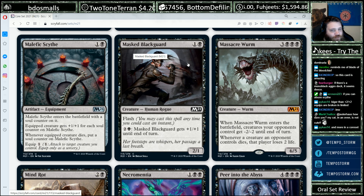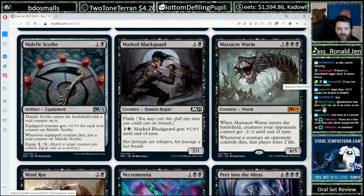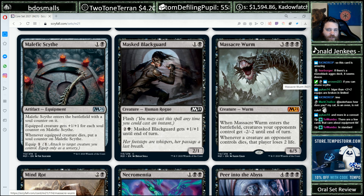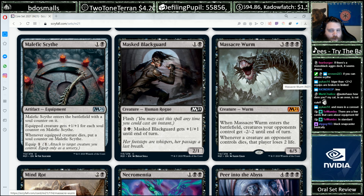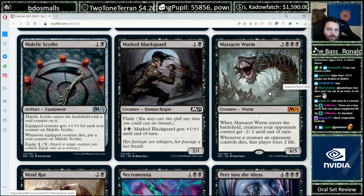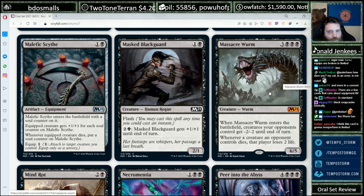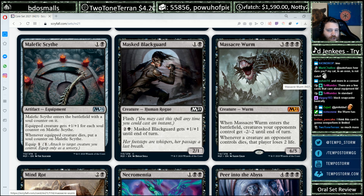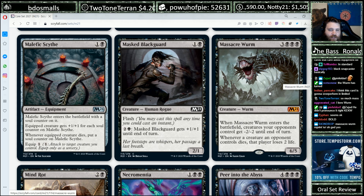Masked Blackguard, two mana for a 2/1 Flash, then three mana for +1/+1. Yeah, that's fine filler. Massacre Worm is a sicko card to have in Standard and Historic — pretty happy to see that reprint. If a card's good enough for Legacy Cube it's probably good enough for Standard. Sometimes it just murders people. Great option for Reanimator decks, Midrange decks, and Ramp decks. Sometimes more controlling decks can have one on the top end as well — top-end sweeper.